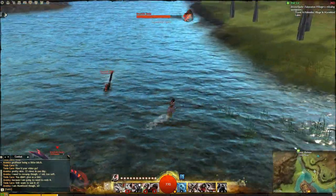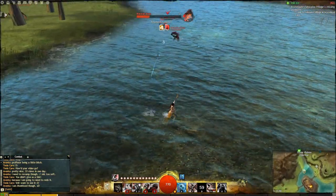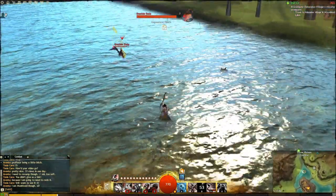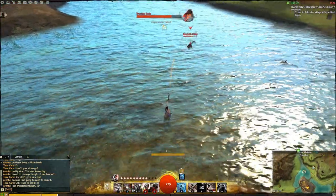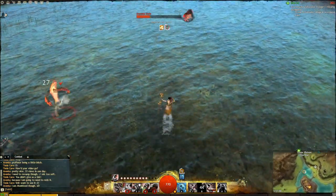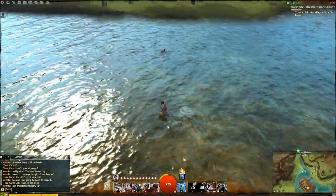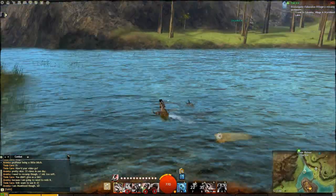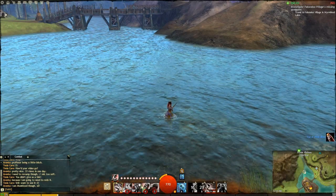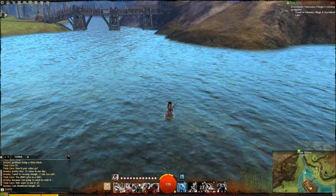Here I'm going to show you fighting mobs — just basic fighting two opponents. Moving around, keeping your distance. As a thief when you're using bows, it ricochets — your arrows will ricochet from opponent to opponent, so you should use that to your advantage. My setup for my right side: seven is caltrops, eight is roll for initiative, and nine is scorpion wire.